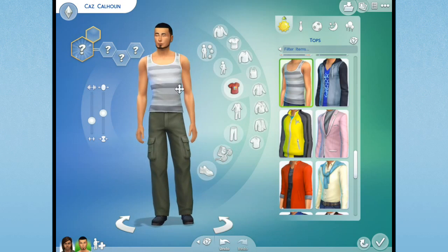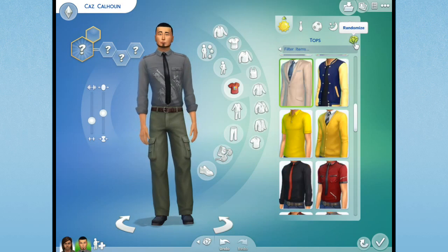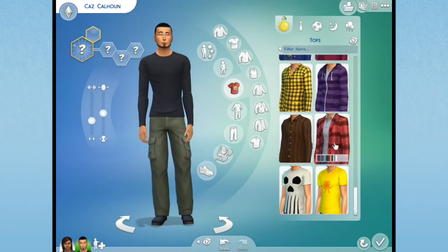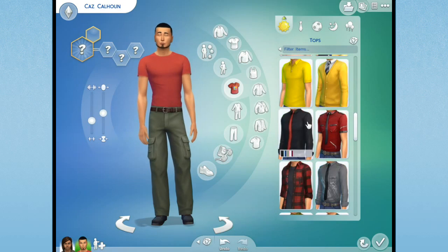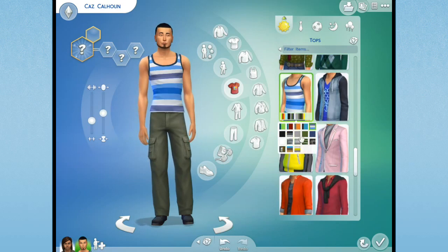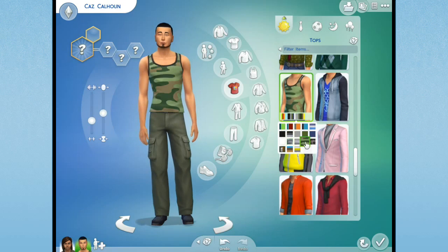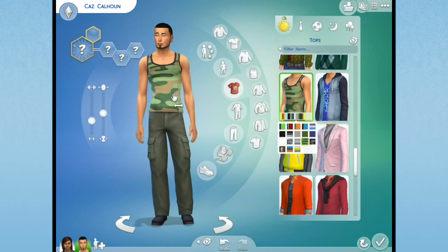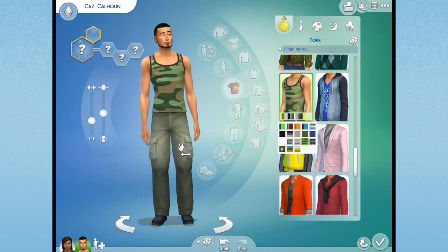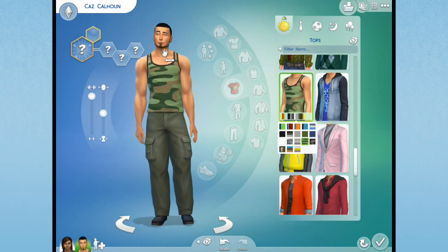Let's change up this top a little bit. This might just be a really athletic fit family, which will make it really cool to see how their kids are going to be so different from them. Let me find the shirt he had in the beginning because that was actually the best for him. I was thinking of making him really really different, but now that we're in here I think he'd end up being a pretty tough bodybuilder sim too.